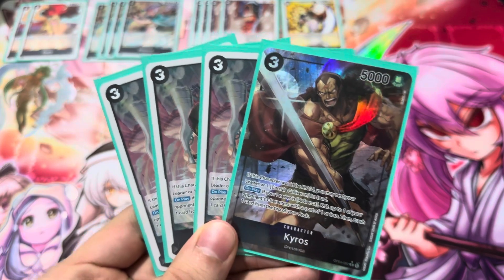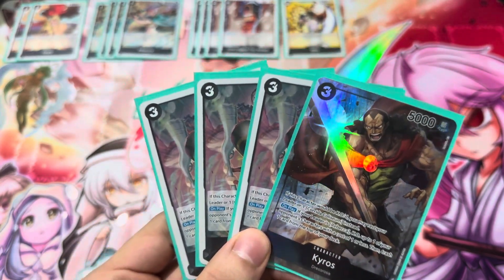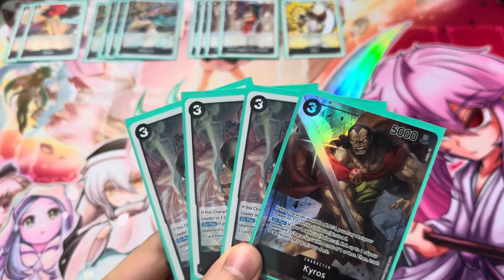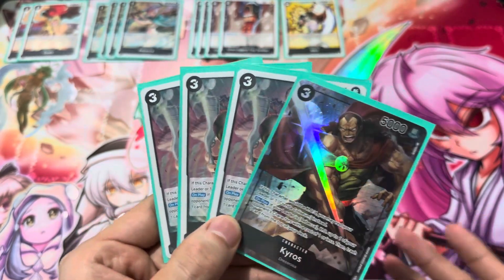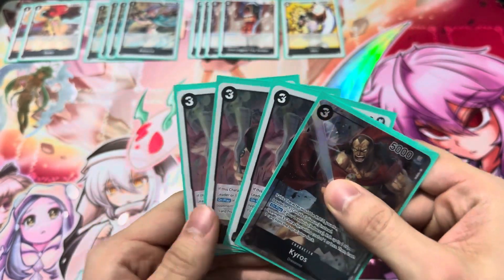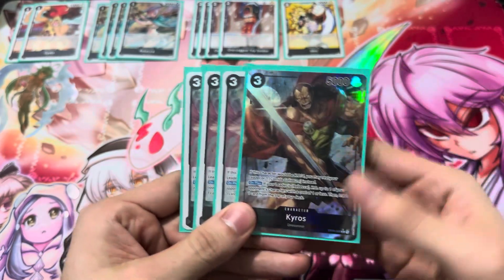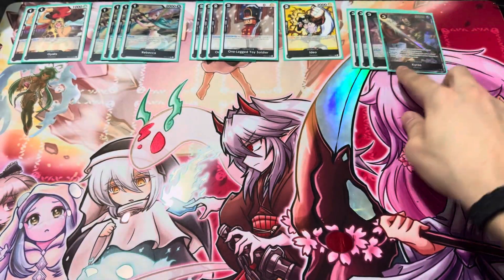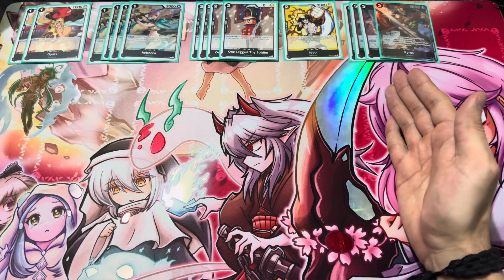Kairos will KO a guy that's 1 cost, and I put four of him because it kind of sucks when you don't see him. Against Sakazuki, they can just bottom-deck him for free with stuff like Houndblaze, but Sakazuki beats every deck so we don't really care. What can you do against Sakazuki besides pray? Either way, you trash a card from the top life, and Kairos is very good against every other leader — other leaders always struggle to get rid of him.